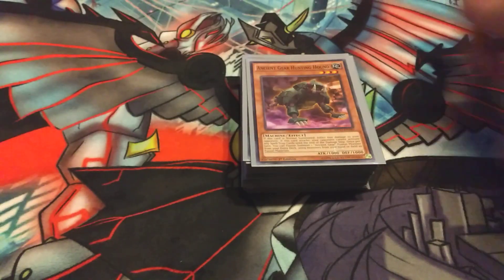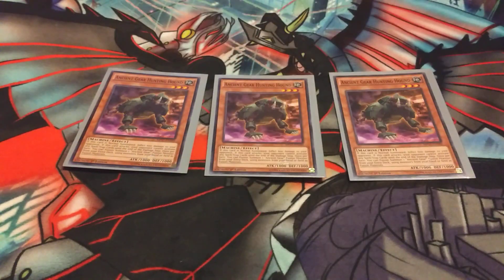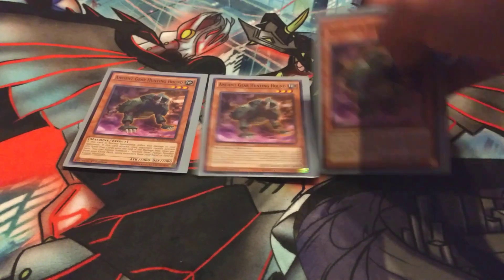Let's get right into this with 3 Ancient Gear Hunting Hound. Hunting Hound has a nice burn effect on summon for 600 damage, and it's your Poly on legs, so it's definitely a 3-of in the archetype.